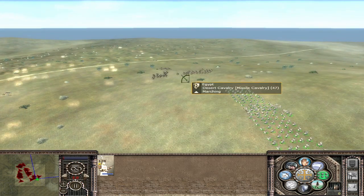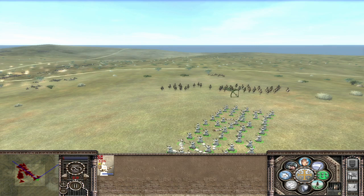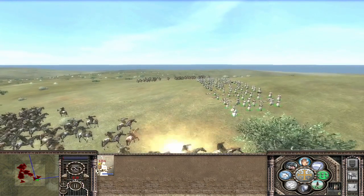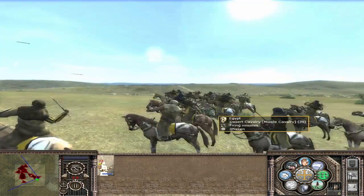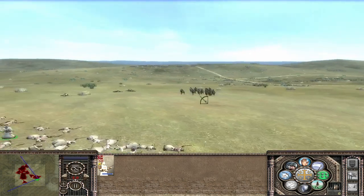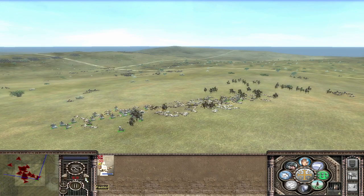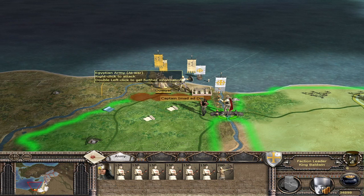They might actually do it here — the cavalry is charging us. If we fire now we're just going to hit ourselves. I'm not that confident about this. We might actually lose this battle because of a few missile cavalry that made it through. More cavalry coming in — as soon as they get close there's nothing we can really do. But we completely obliterated the first army.